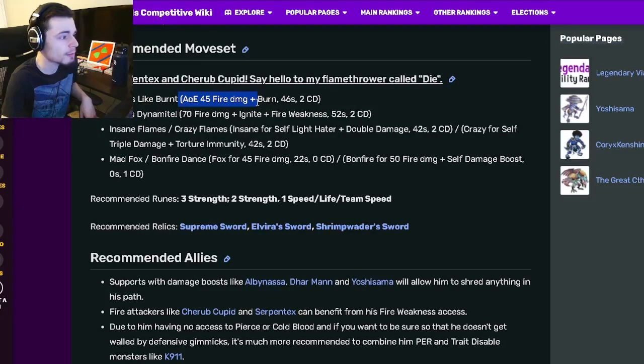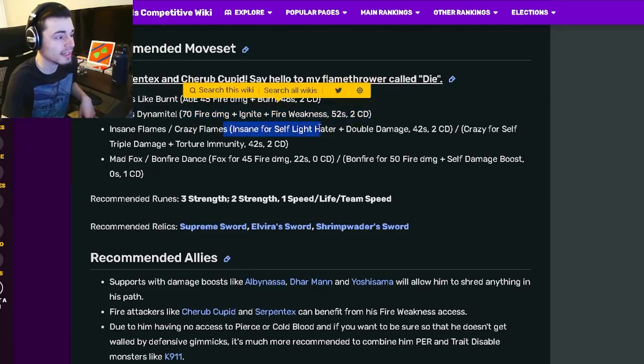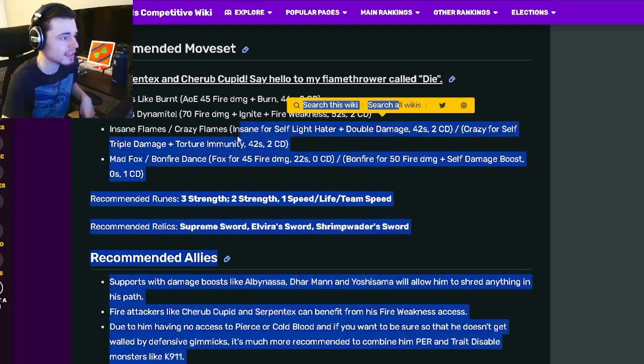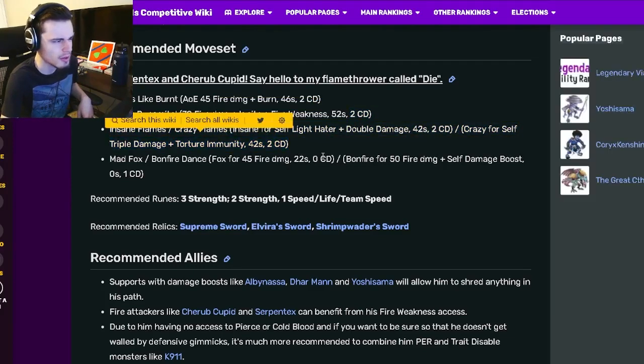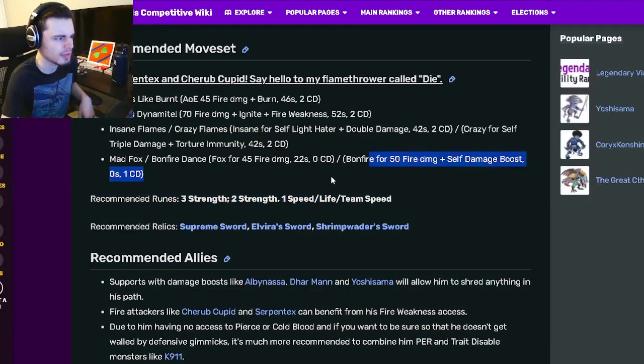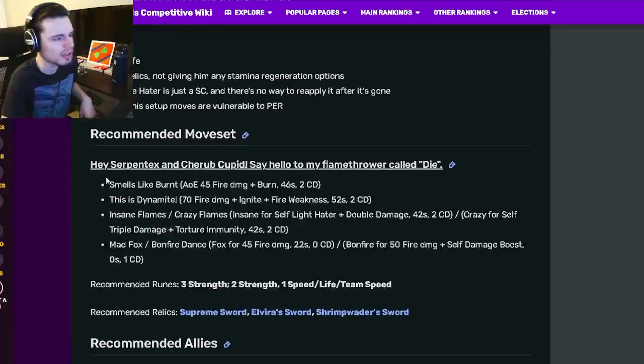Looking at his moves: he has an AoE 45 fire damage with Burn, a 70 fire damage with Ignite and Fire Weakness, a self Light Hater and Double Damage, and a self Triple Damage with Torture Immunity — I'd probably go with the Triple Damage. You can also pick between a 45 fire damage move with zero cooldown or a 50 fire damage move with a self damage boost and zero stamina — I'd definitely go with the zero stamina move.